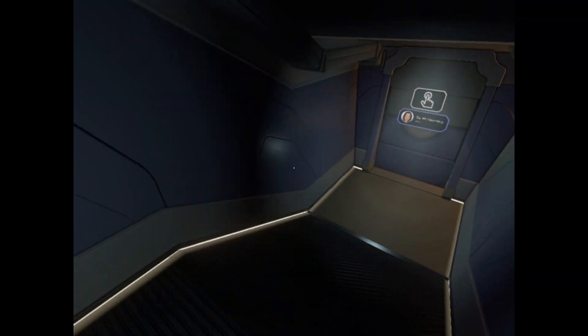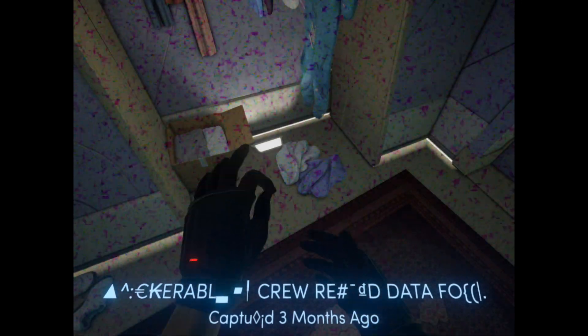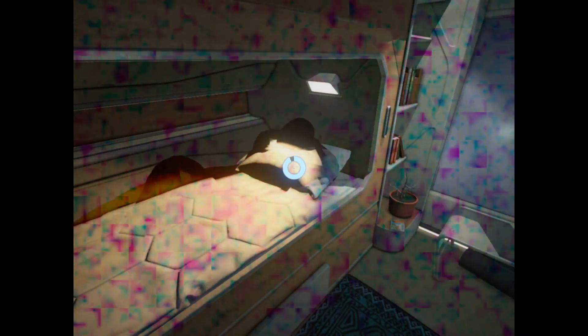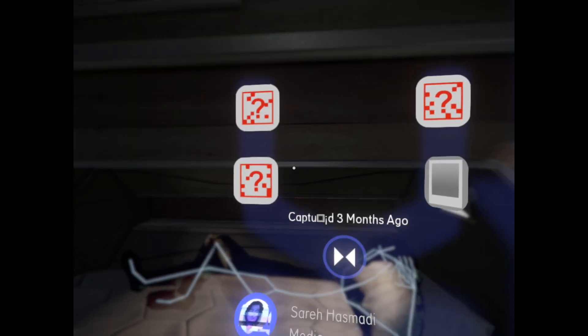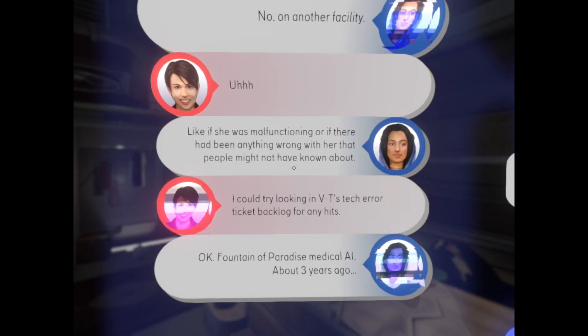This must be her room down here — here she is. Three months ago. She's reading. First let's see what's on here. Listening to music. Message with Natalie — no, on another facility, like if she was malfunctioning or if there had been anything wrong with her. I could try looking in VT's tech error ticketing backlog for any hints. Fountain of Paradise Medical AI, about three years ago.